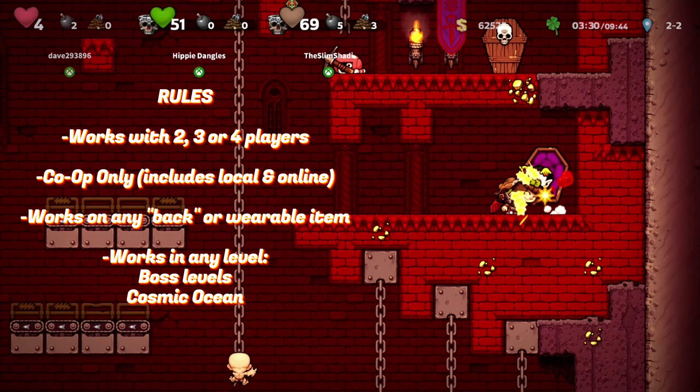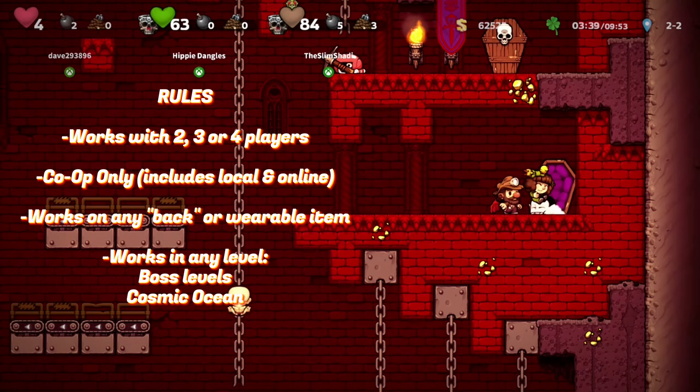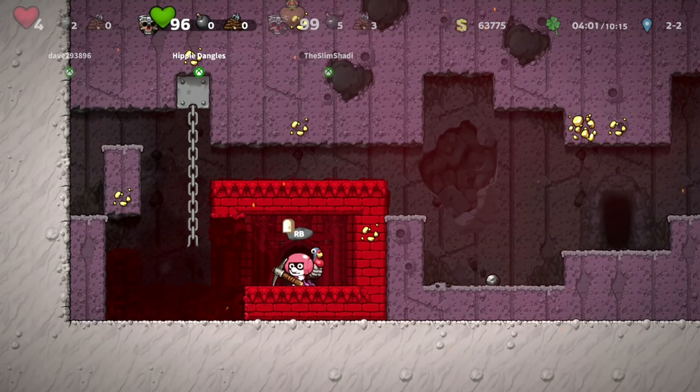Something to note: this is co-op only, but it will work with any combination of players, including local, and is limited to any back or wearable item — aka the capes, the jetpacks. By all means, if you're sick in the head and want to do this with the power pack, go for it.